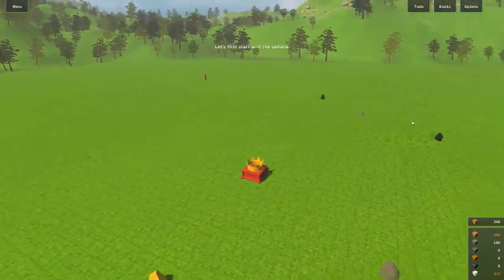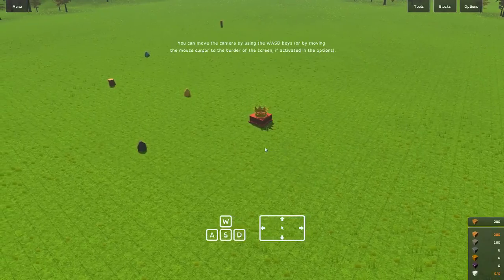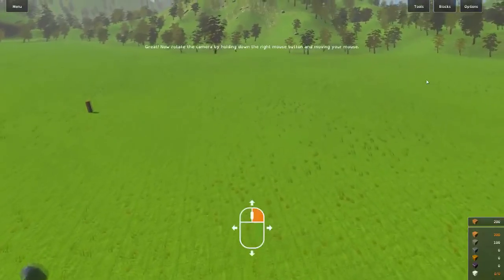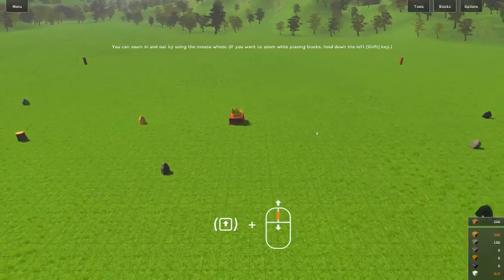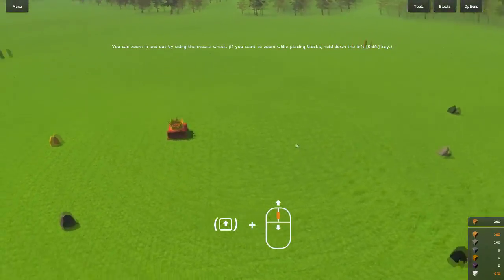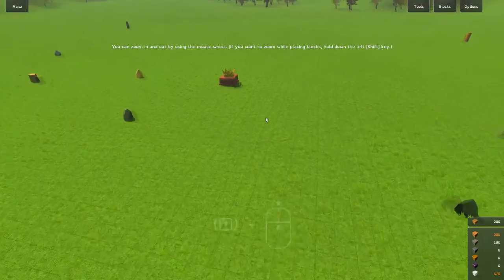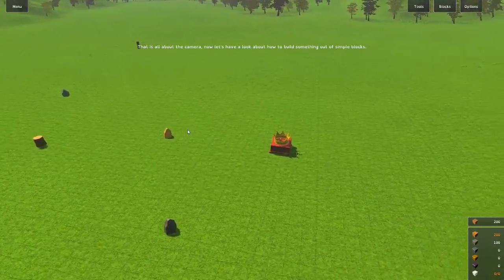First, let's start with the camera. You can use WASD or go to the side of the screen — though I can't do the side-of-screen option because I'm in full screen. Now rotate the camera by holding down. Zoom in, zoom out, or use the arrow keys — I will absolutely not be using the arrow keys. You can zoom while placing by holding down the left shift key.